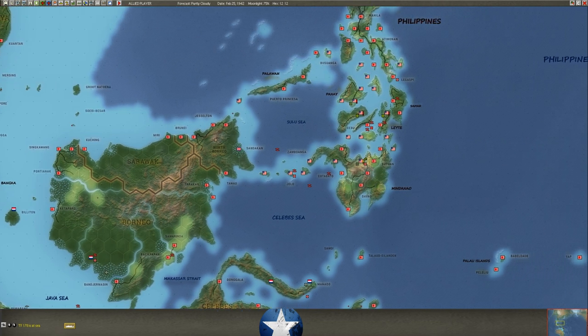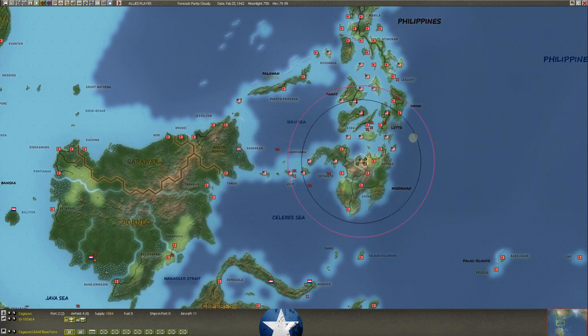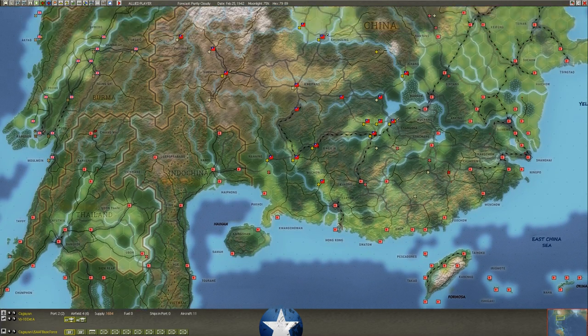Up in the Philippines, he's moved into the hex of Cagayan. Very difficult to take, though — he's got a bad supply situation and so do we. We actually have a decent number of troops: assault strength 412. As long as they're not starving out, they can put up a decent fight. He has not completely taken the Philippines. A couple of other bases remain but will fall like dominoes due to being out of supply.